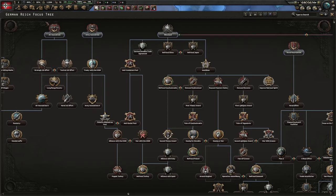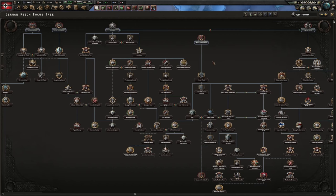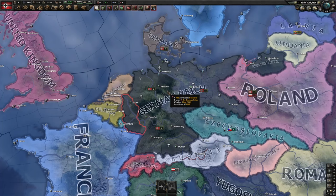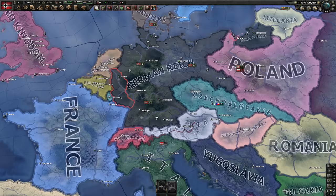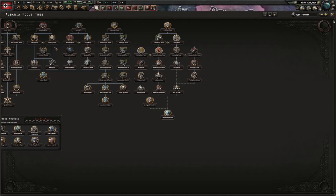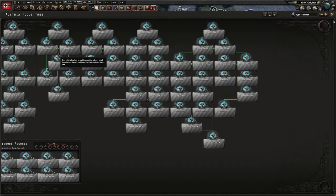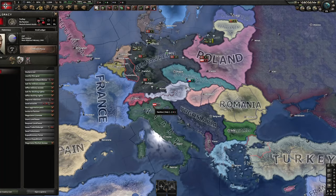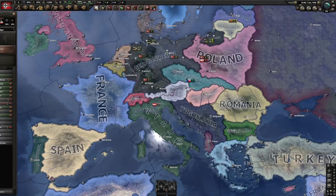Germany is straightforward because you have a lot of countries you can conquer and the national focus is easy to understand. I'm not going to be looking at the German focus tree or any specific focus tree, because those teach you how to play as one country — I would need to do this for every single country since every country has a different national focus tree, unless you're playing with the generic focus tree like Albania or Austria.